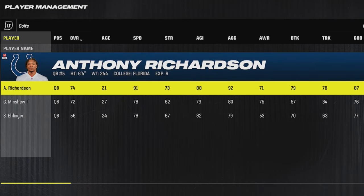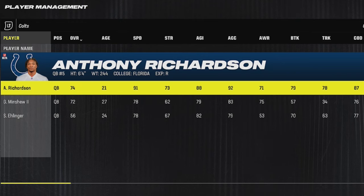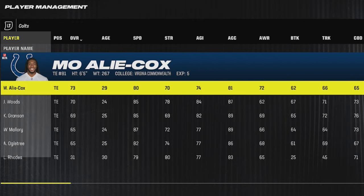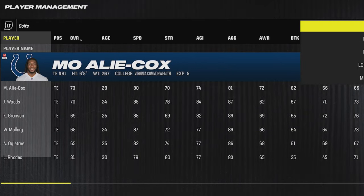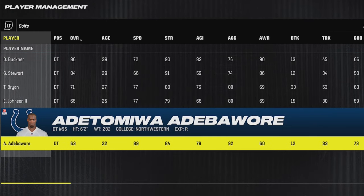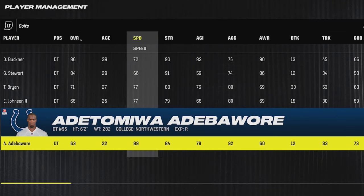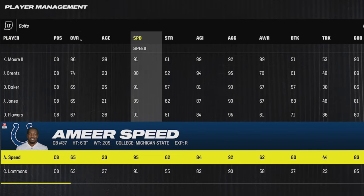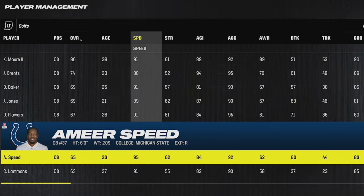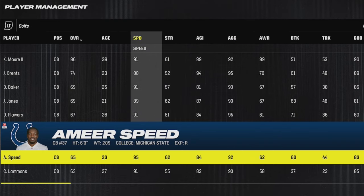When it comes to the Colts, I'm going to try to skip over obvious answers like Anthony Richardson, who's a 91 speed quarterback with a great arm. More specifically, they have one of the fastest defensive tackles in the entire game — he actually is the fastest — with 89 speed and he's only 22 years old. But they also have one of the fastest quarterbacks in the game named Amir Speed, who has 95 speed at 6'3 and a 92 acceleration. So these are definitely guys worth building up in any CFM.